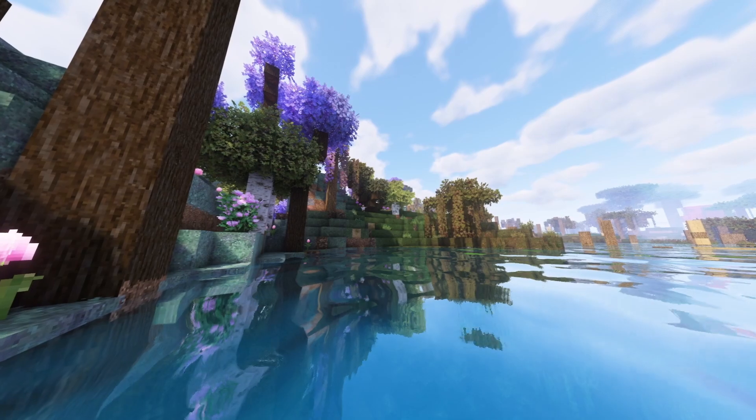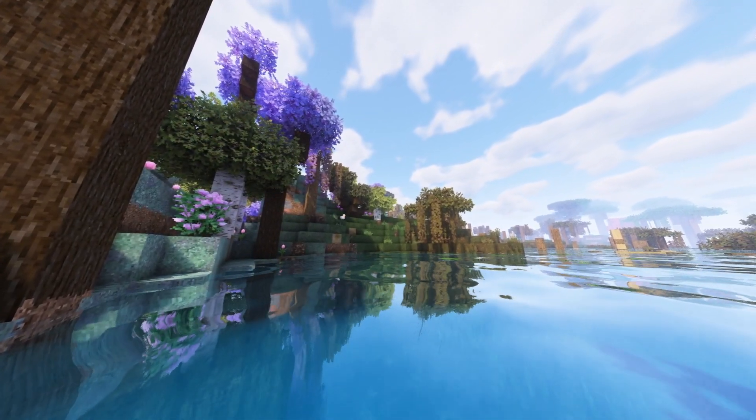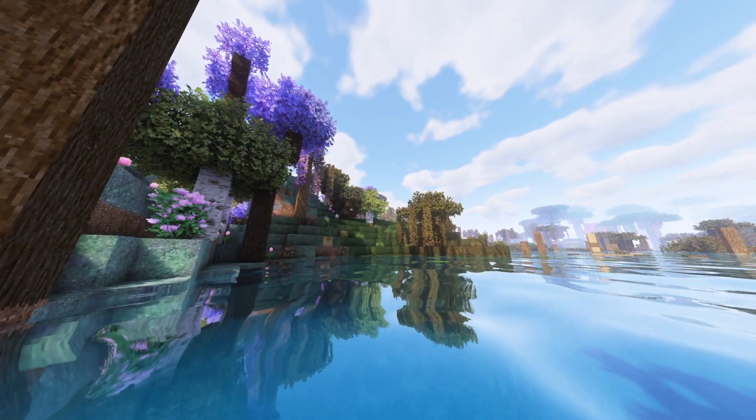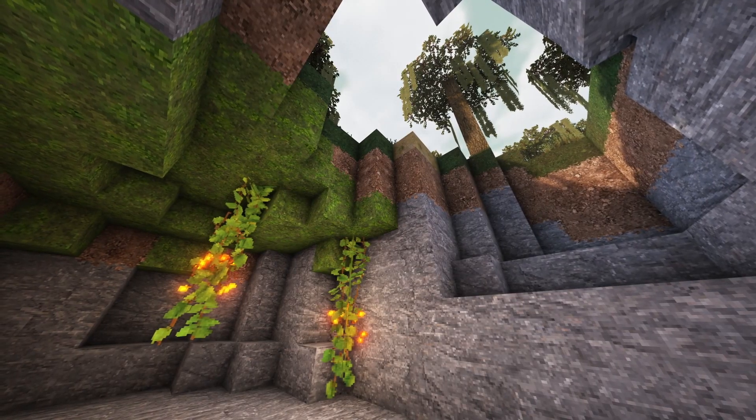With Sola Shaders, any water in your world will also look gorgeous and realistic, and with a vibrant watercolor, calm waves, and high-quality reflections, it's up to par with most of the great shader packs out there.